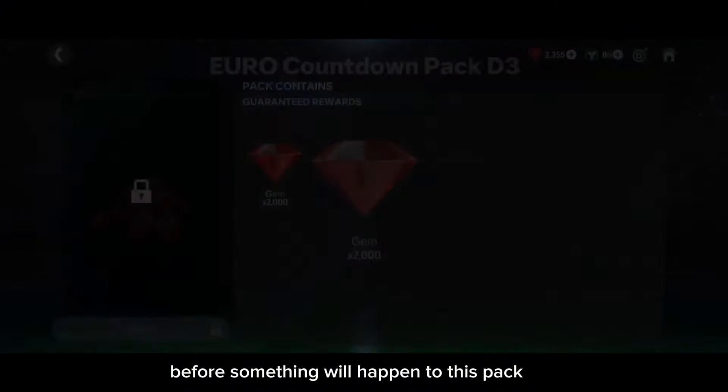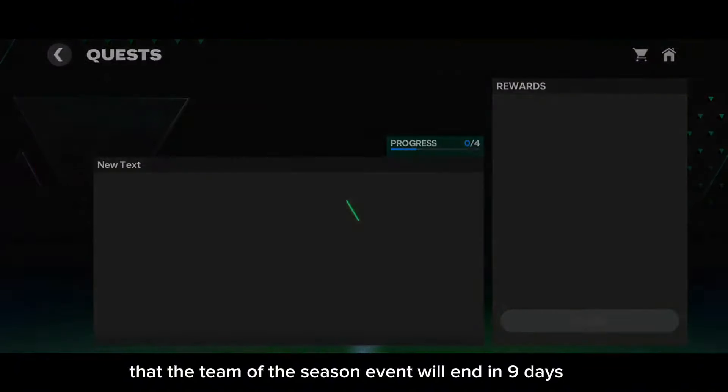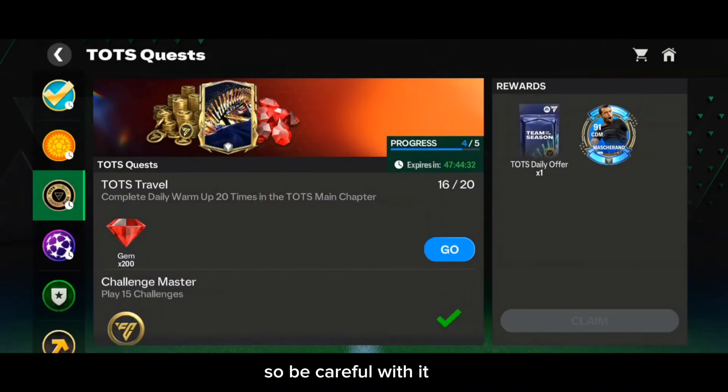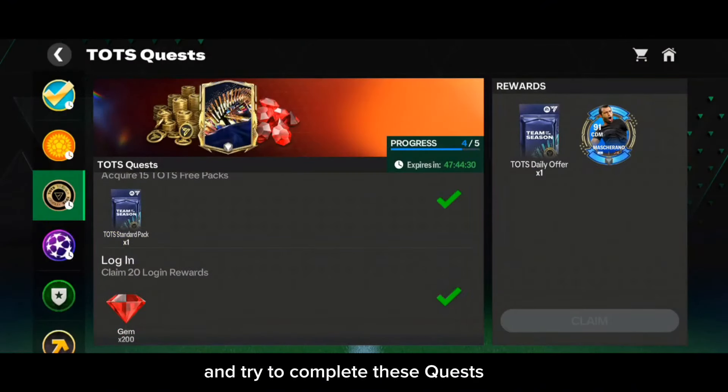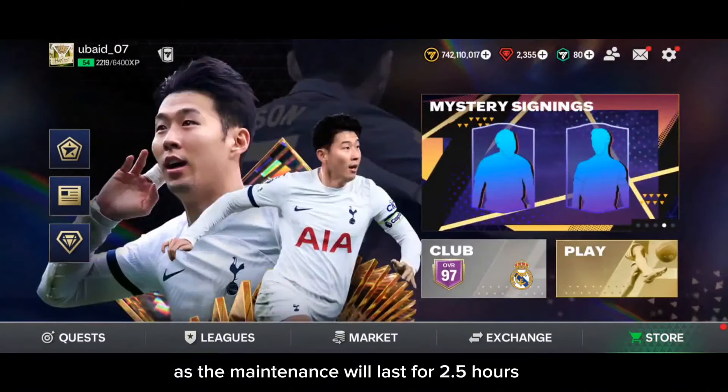Remember that the Team of the Season event will end in nine days, and the Team of the Season quest will end in only two days. So be careful and try to complete these quests and claim all the rewards before they end.